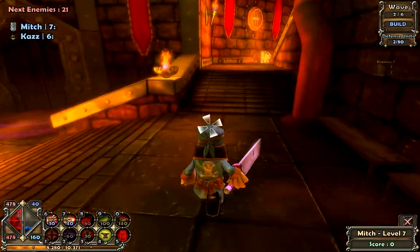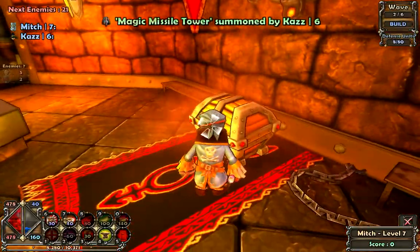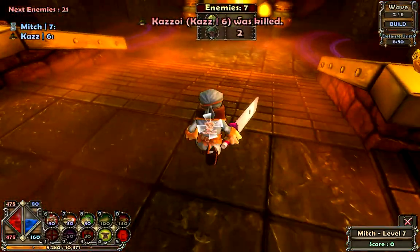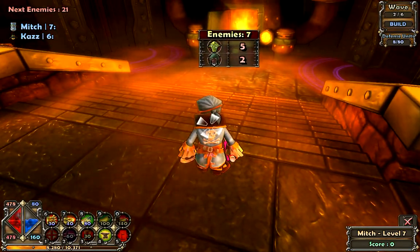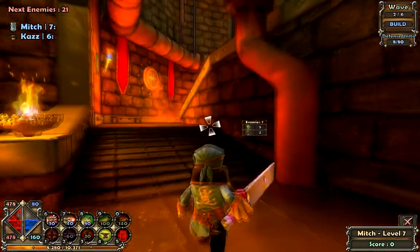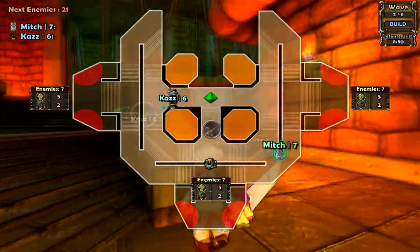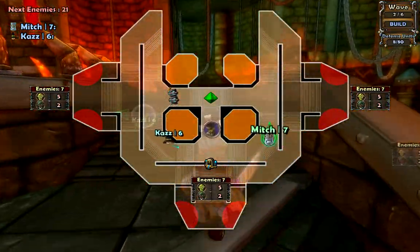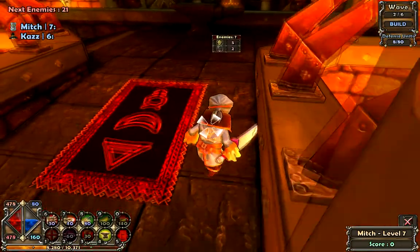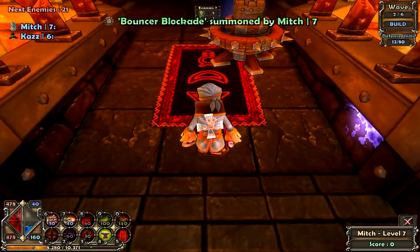I do not have the fireball tower yet. That is a shame. And now I have the harpoon tower. Is that pretty good? Yeah, it's really good. If you put that behind a bumper tower, you'll pretty much kill anything that comes into range. Sounds cool. Yeah, it's pretty convenient. The squire does a lot more damage than I thought. The only problem is he's lacking in range. Save the barricades for when you're almost out of defense units.